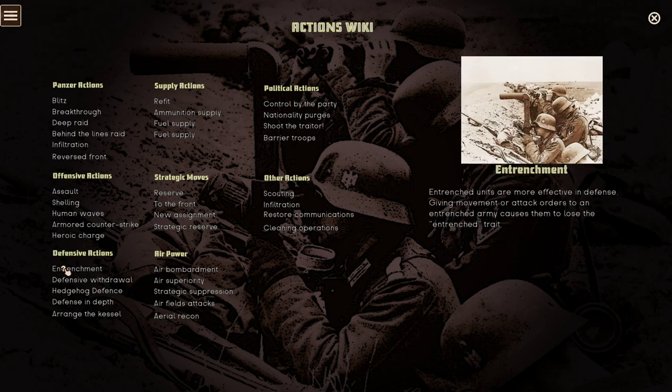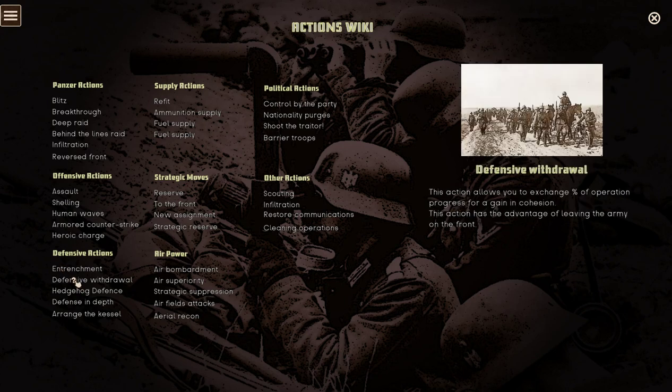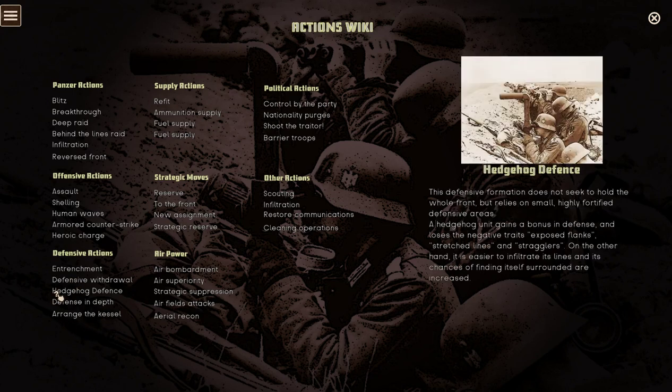Let's look at defense first. Entrenchment — they are more effective in defense. Giving movement or attack orders to an entrenched army causes them to lose their entrenchment — makes sense. Defensive withdrawal allows you to exchange a percentage of operation progress for a gain in cohesion, with the advantage of leaving the army on the front. Hedgehog — this defensive formation does not seek to hold the whole front but relies on a small, highly fortified defensive area. It gains a bonus in defense and loses negative traits like exposed flanks, stretched lines, and stragglers, but it's easier to infiltrate.